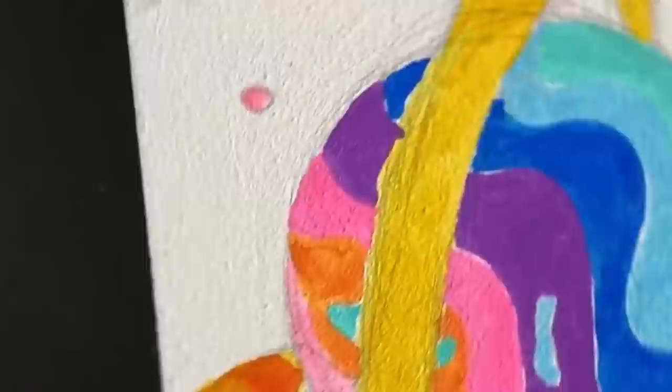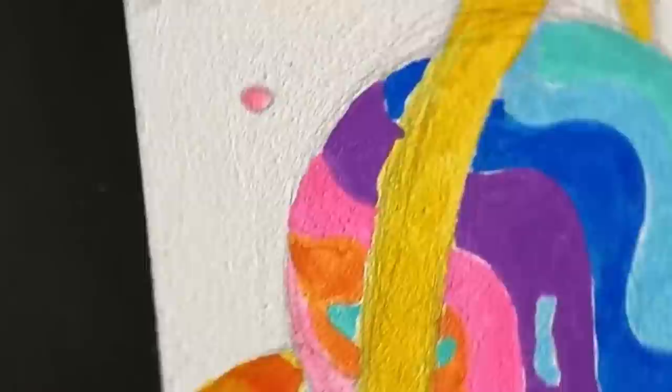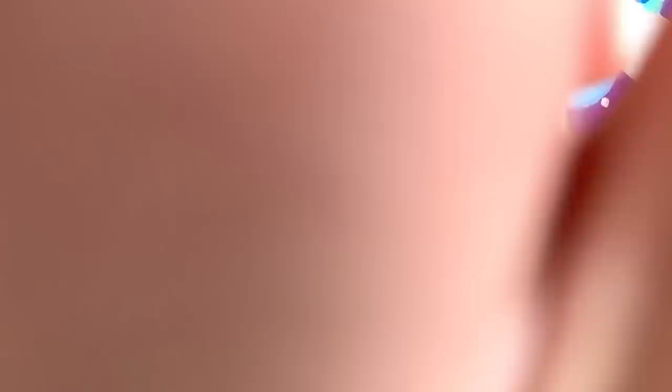I've finished all the colouring and damn I'm so happy with it, no cap! I just wanna prove I can get this far. So now that's all done and dusted we can move on to step number 4 which is inking.